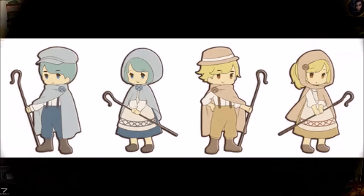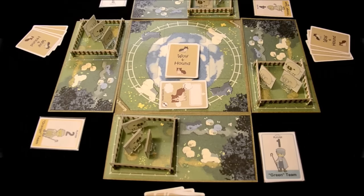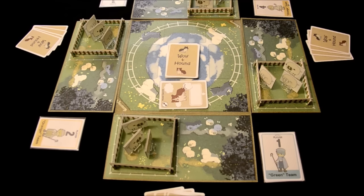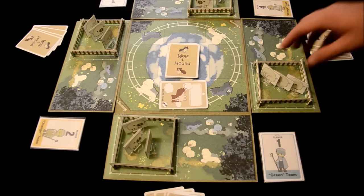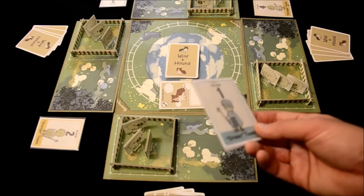Let me give you a brief look at how the game is played with a prototype version of the game, so what you see here may not be final in the published version. This is a competitive team game. The goal of the game is to eliminate all of the sheep from the pasture of one player on the opposing team. At setup, you're going to have these numbered cards indicating players one, two, three, and four.